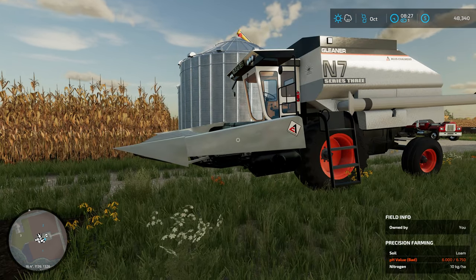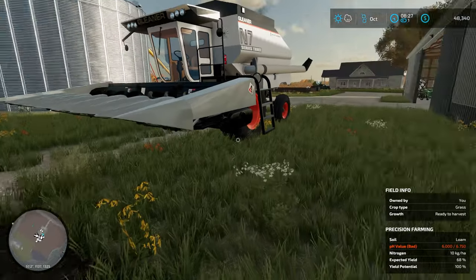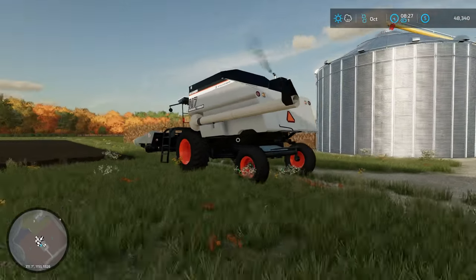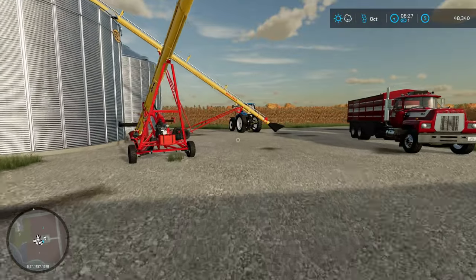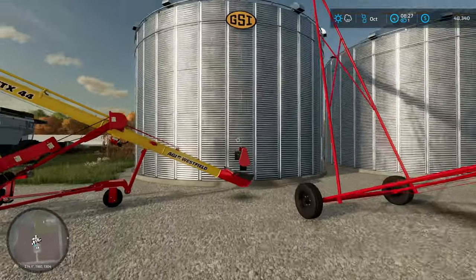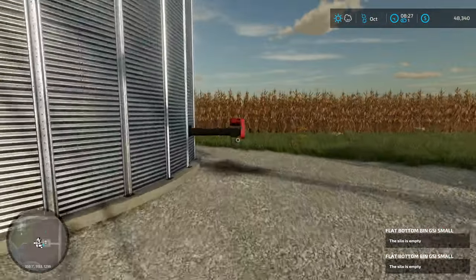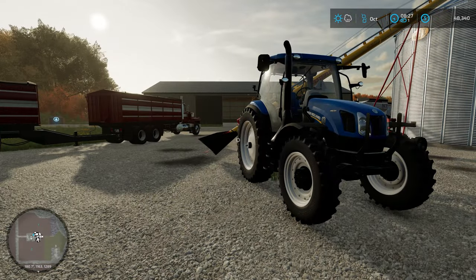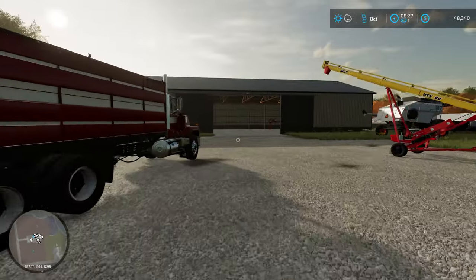We've also got an Allis Chalmers header for our corn header that's been reskinned from something else, I think. I'm going to go ahead and let this thing warm up for just a second. It looks like I've got our augers all set up to go into this bin here. I think both of our bins are empty at the moment, which is good — we're going to put some corn into them. We've also got a grain cart we could set up and run.